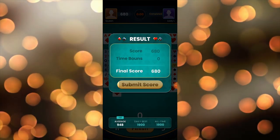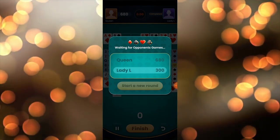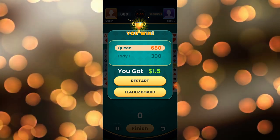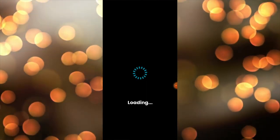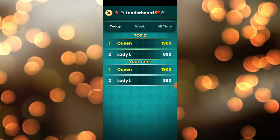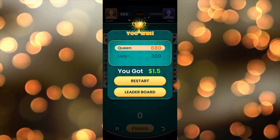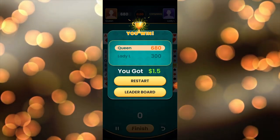Time's up. Let's see the final score — I'm on 680 and my opponent got 300 points, which means I won this round. As you can see on my screen: 680 vs 300, and I've gotten $1.50. I'm going to show you the leaderboard — I've played against this opponent before and I've won all games against her. Maybe I'll find a stronger opponent and grow more in this game.